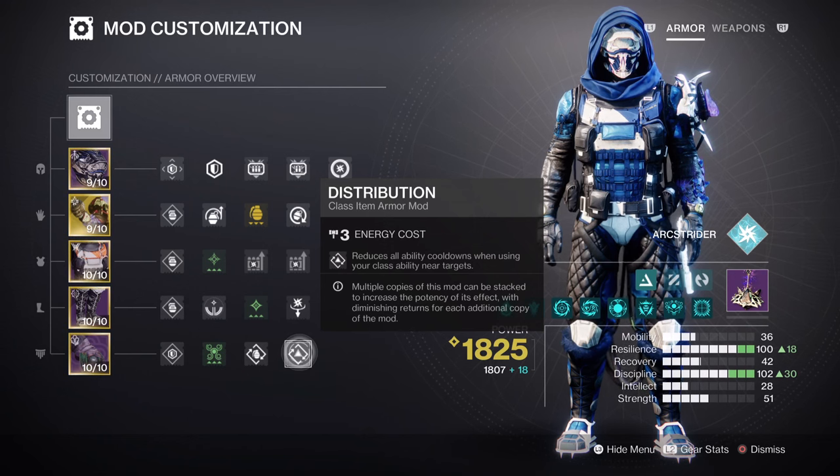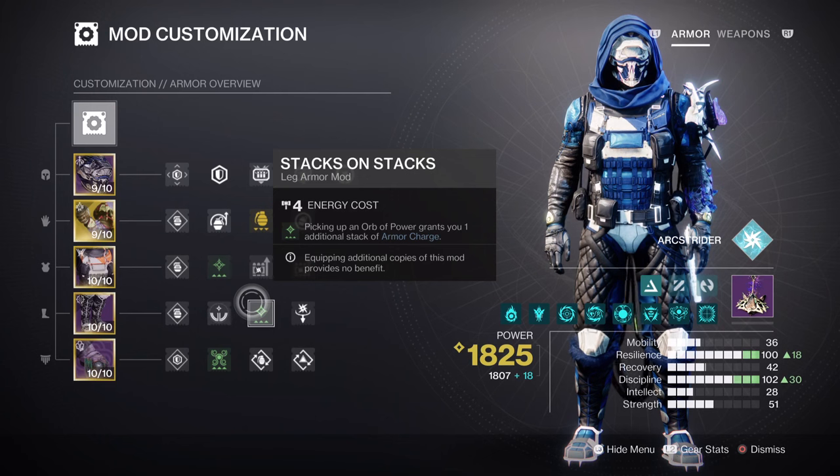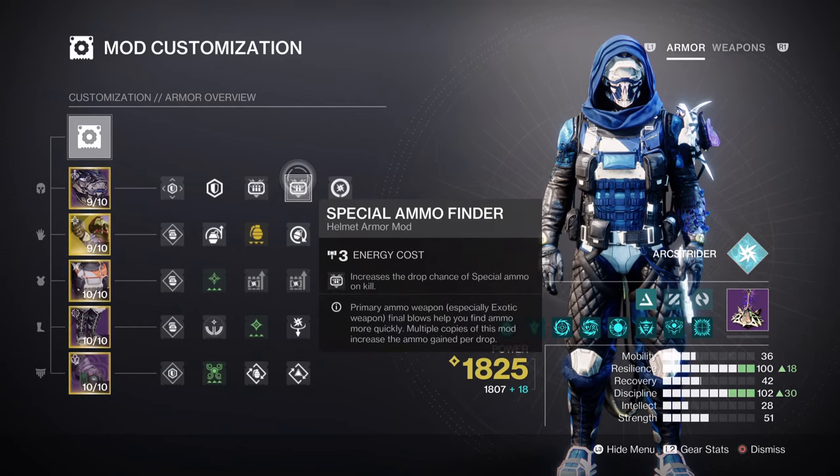The next section will be focusing on armor charges and additional mods recommended for the build. Charged Up will give you a +1 to how many charged stacks you have, while Stacks on Stacks will increase orb collection to +2. After that, having the Harmonic Cipher and Powerful Attraction mod will allow us to create and collect Orbs of Power within our vicinity. Lastly, we have the Ammo Finder, Reserves, and Scavenger mods for increasing the payload of our special and heavy weapons. This is important to have since the build will not have any other ways of producing special ammo fast enough.